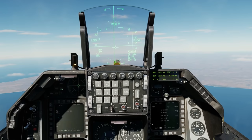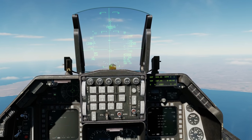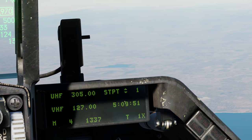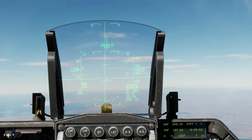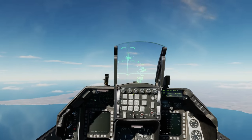Next, let's designate our first target. All we have to do is create a SPI, and we can do that by selecting a steer point. We've already got steer point 1 selected, and that means we have a SPI created and we can go and drop the bomb now. Check master arm is on — and it is.